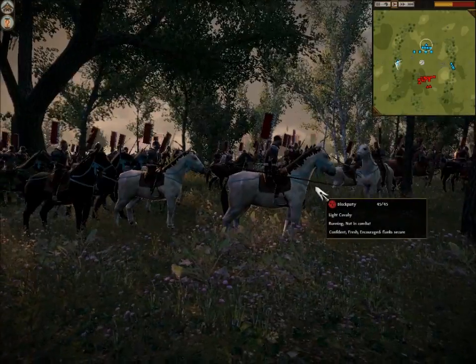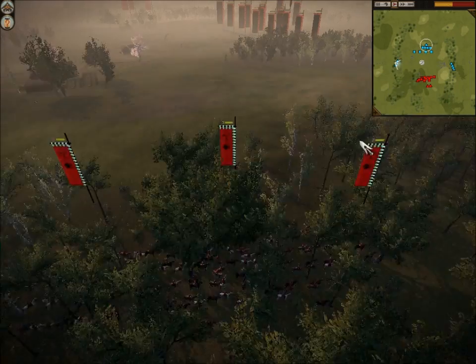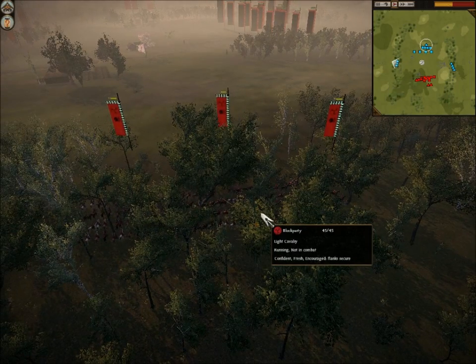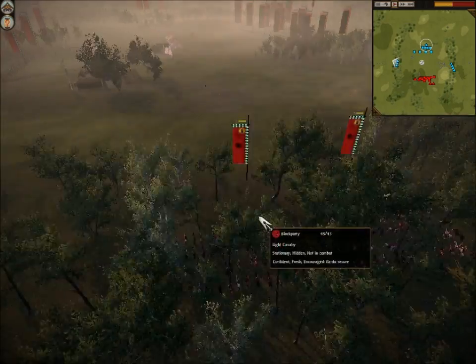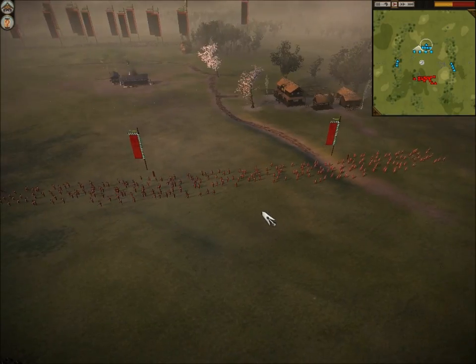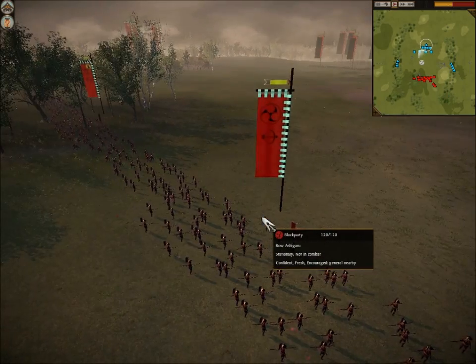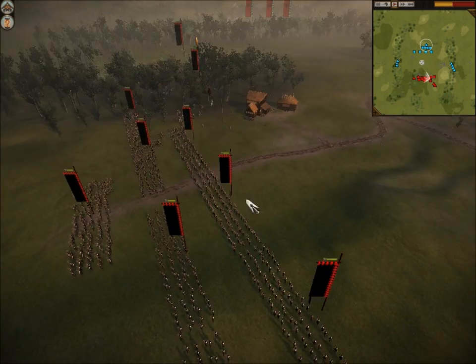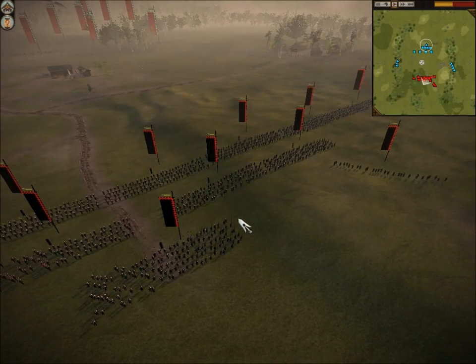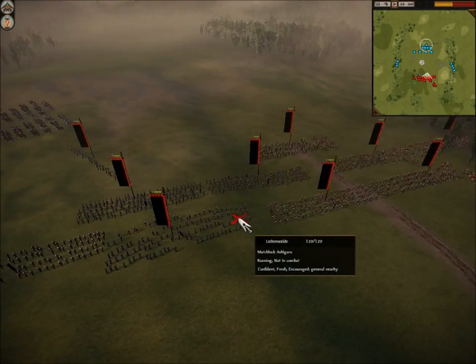I'm bringing my Cav on this wing and on the other wing. These are my Light Cav right here — I believe they're hidden now as they're in the forest; once they're stationary they'll be hidden. I've got my Bo Peasants out here and I will trade fire with his Matchlock Peasants as soon as I can. But first I've got to divide my army so I can strike him from multiple angles.